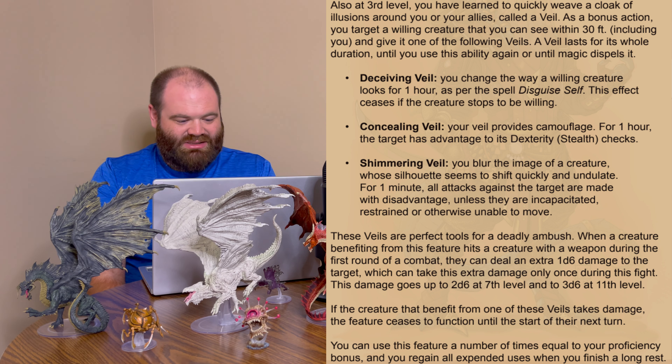First is the Deceiving Veil: you can change the way a willing creature looks for one hour, as per the disguise self spell. This effect ceases if the creature stops being willing. Second is the Concealing Veil: the target has advantage on stealth checks for one hour — useful to at least negate disadvantage for heavy armor wearers. Finally, the Shimmering Veil blurs the creature's image for one minute, making all attacks against the target with disadvantage unless they are incapacitated, restrained, or otherwise unable to move — similar to the blur spell.